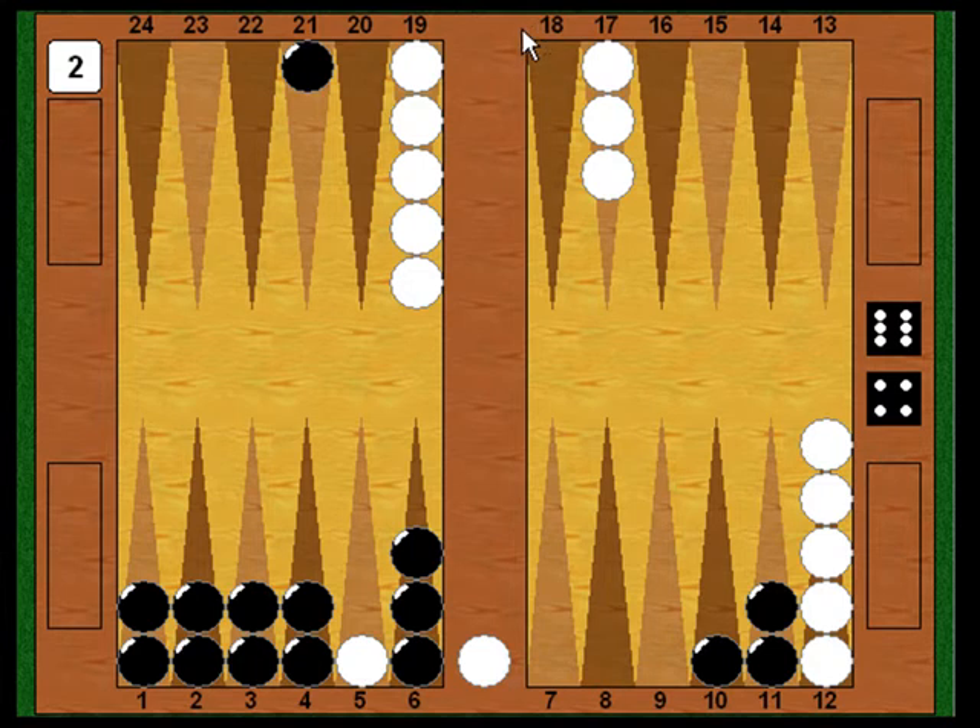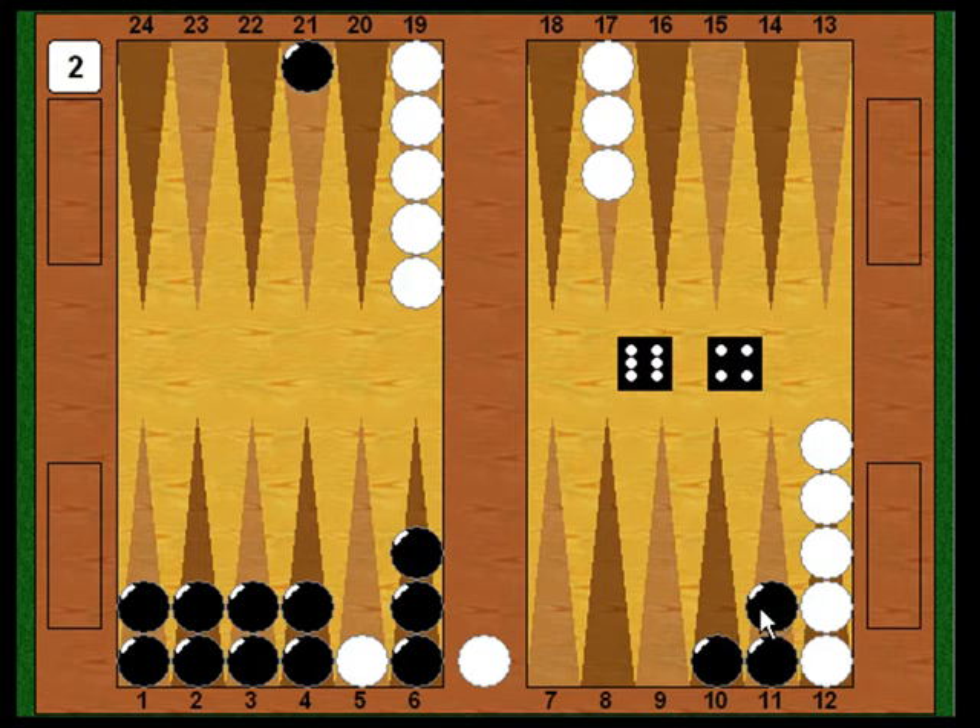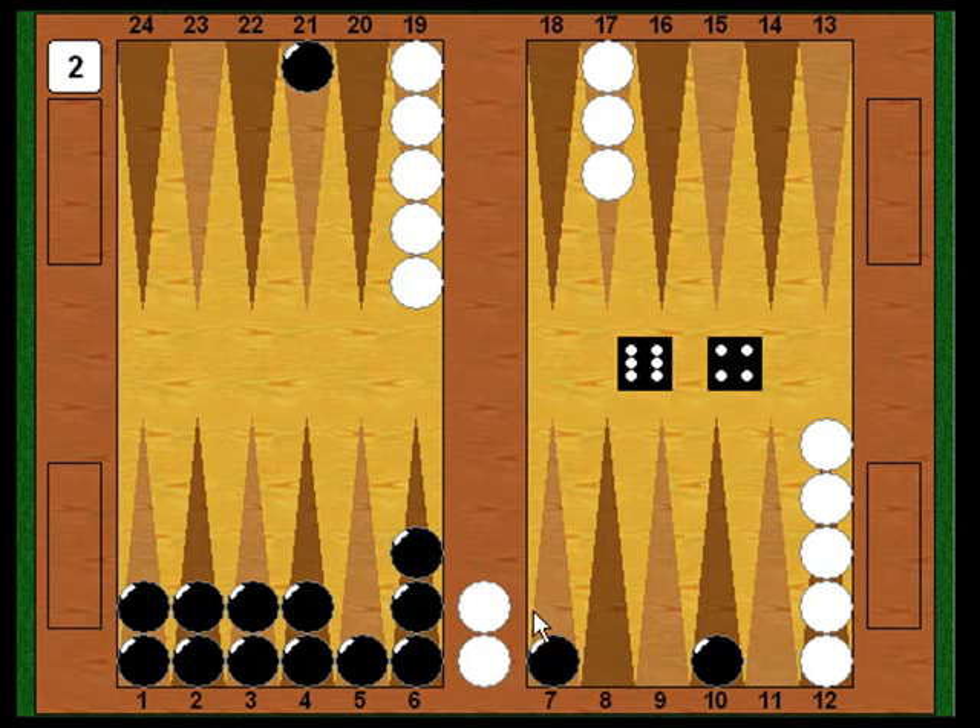Now it's Black's turn, and this time he rolls a six-four. With the six he keeps the attack going and hits White from eleven to five. Then he looks around for the best four. He doesn't want to pick up the blot on the one point — his goal is to complete the closeout, not leave the five point open and give White constant possibilities of getting in. So he leaves the five point slotted and hopes White doesn't roll a five. He can't move his back checker four because White owns the seventeen point, so he plays eleven to seven, keeping three builders in position. That gives him three cover numbers — any five, any two, any one — provided White stays on the bar.